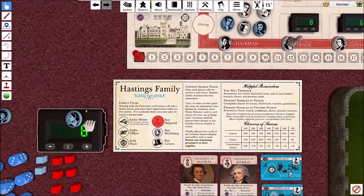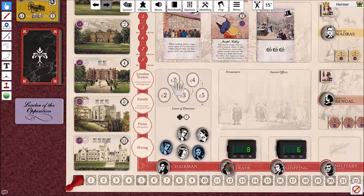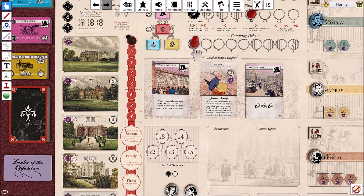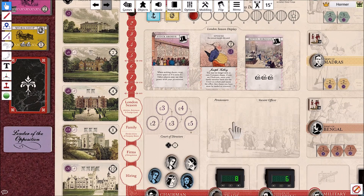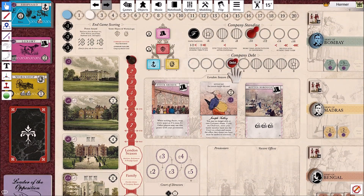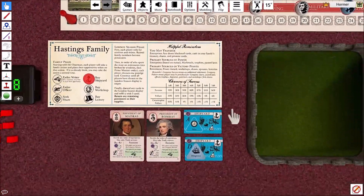The only thing is, if there are multiple family members in the queue and there are more of them than there is debt - say there was zero company debt and a family member was there - then they would go to the front of the queue and wait until there was company debt before moving into the Court of Directors. I hope that covers it.